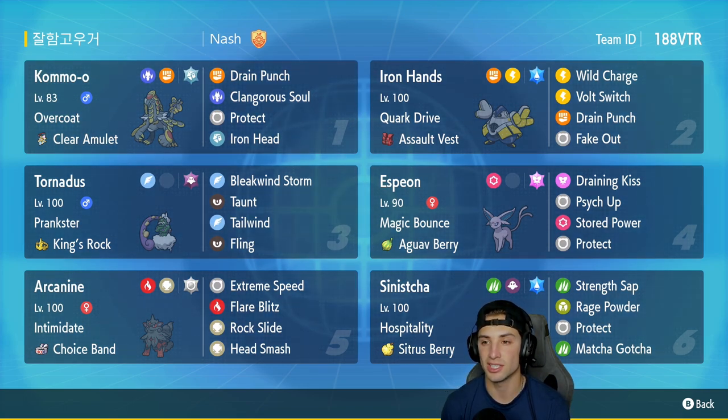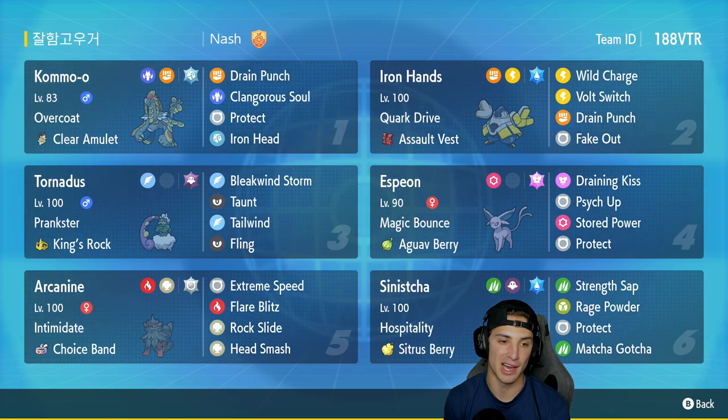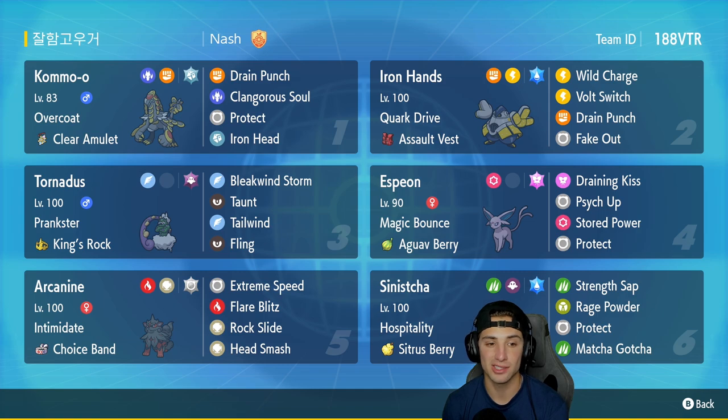In our second slot we have Iron Hands, which is just solid all around. It's got Quark Drive with the Assault Vest, running Wild Charge, Volt Switch, Drain Punch, and Fake Out.